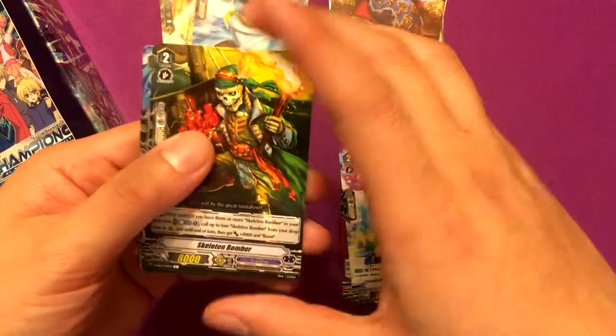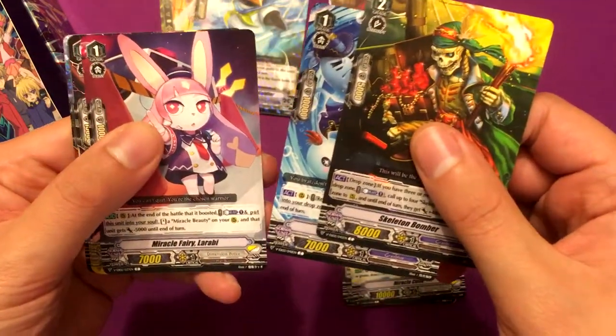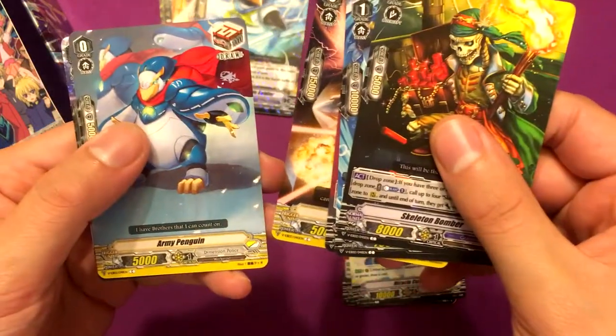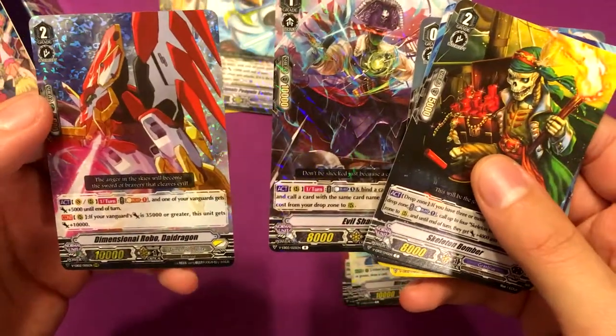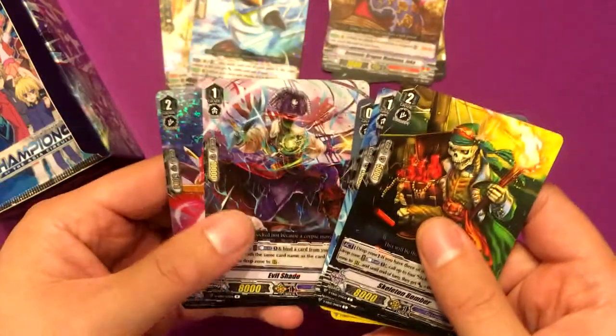I only like Granblue with the premium format because Night Rose — the Night Rose Vampire unit — is pretty cool. Alright: Skeleton Bomber, Norman the Ghostie, Miracle Fairy, Loreby, Justice Cobalt, Army Penguin, Evil Shade for Granblue, and Dimensional Robo Die Dragon for the Dimensional Police.